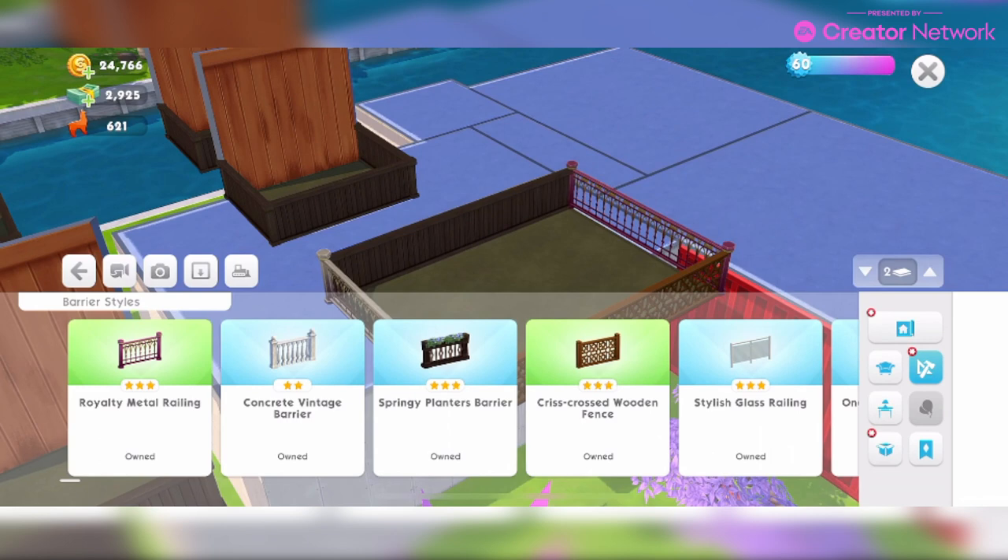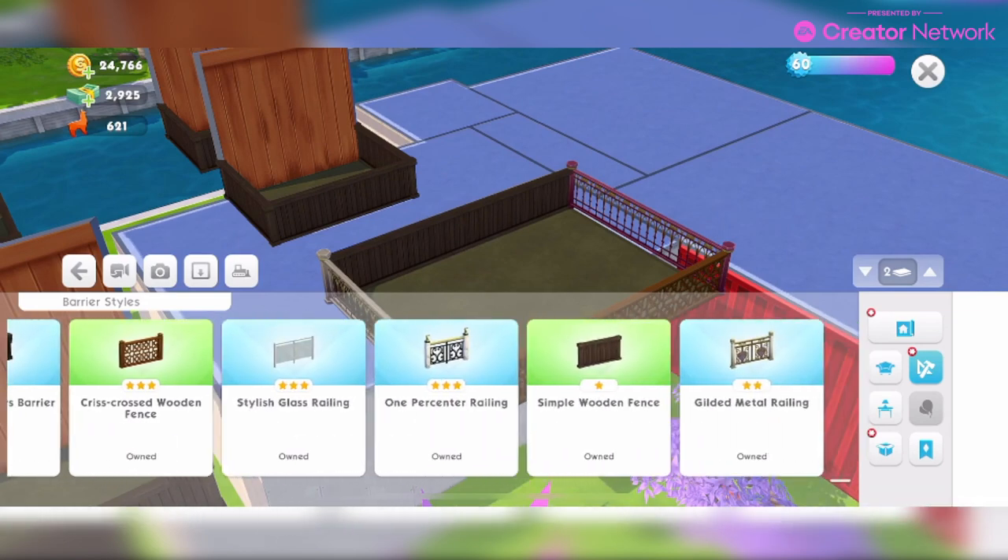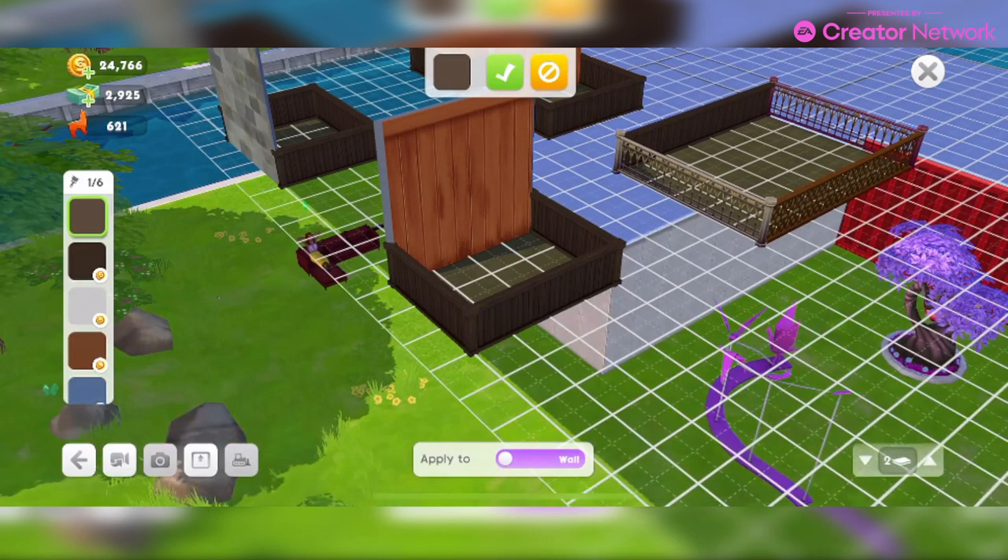It does say you can choose from different color swatches for each barrier style. Feeling spoiled for choice already — unleash your imagination and mix and match the available combinations to create the balcony of your dreams. You can collect additional barrier styles from quests or get them from the store. Here we've got the Simply Wooden Fence in six different colors.